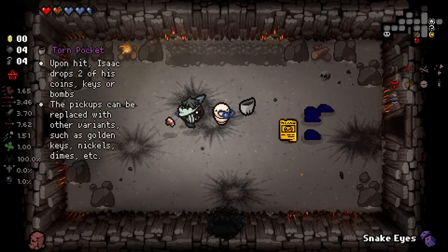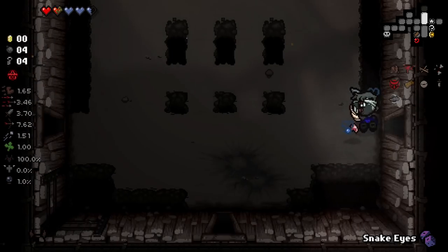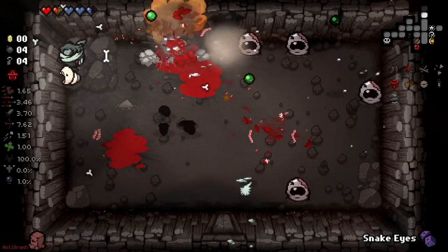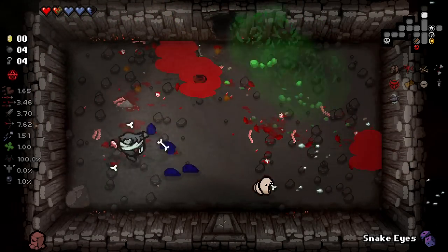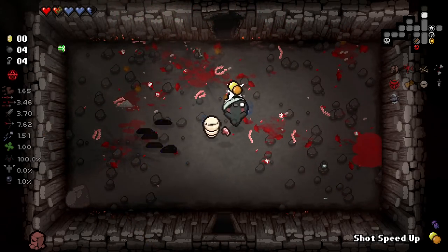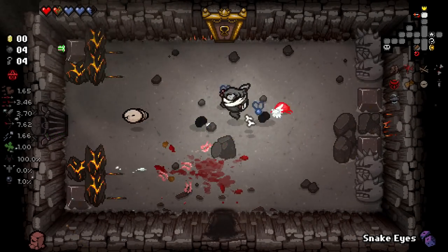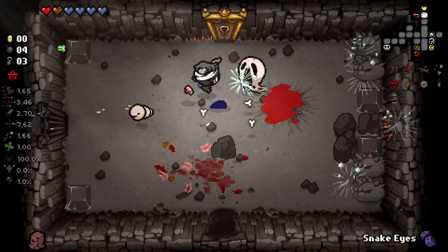Let's pop Snake Eyes again. Three seems like a really good number to gamble on — I've been getting reasonably decent effects at three poker chips. I'm not sure how beneficial it is going higher than that. I'm sure there is a good benefit and a very good reason to, but at the minute, three's kind of been my good number. My lucky number. We've gotten a lot of HP as well here, which I'm very grateful of.